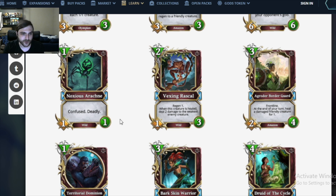Noxious Arachnid: a 1 mana 1/1 with Confused and Deadly. I wish that didn't say Confused. This can't see play, right? It's way too easy to kill, and the Confused makes it so that Deadly is just a headache.